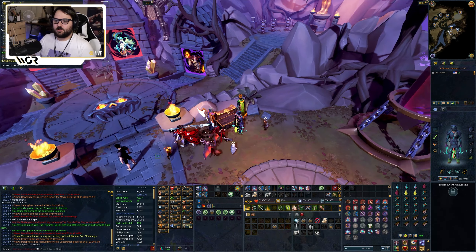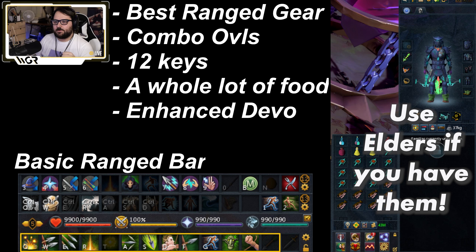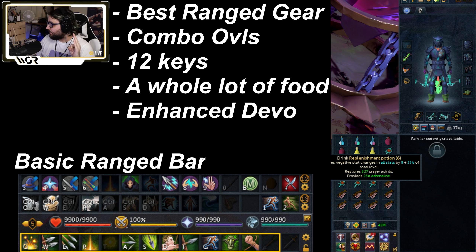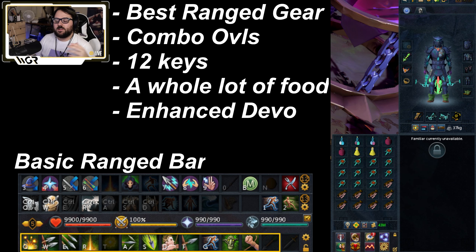Let's go back to our setup to talk about inventory. The first potion is an overload - in this case a supreme overload. I could bring an elder overload, I have them, but I want to use supremes and save the elders for later. I have a super prayer renewal - we need prayer here. And a replenishment potion, which gives you adrenaline as well as prayer points - pretty important. Some restore flasks, some saradomin brews, and some rocktails. That's all pretty standard.